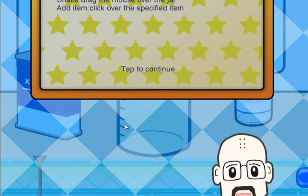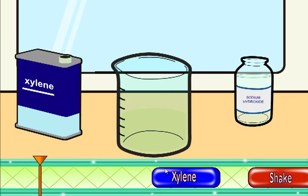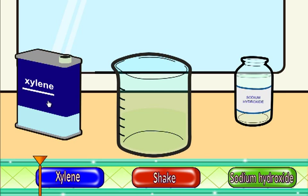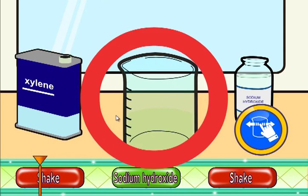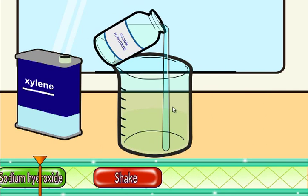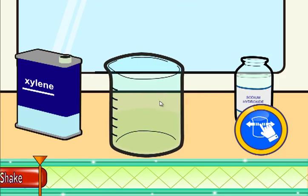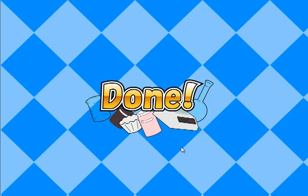Shake — drag the mouse over the thing. This game is a little teeny bit buggy. When I tried to play it before, a couple of images were missing, so the sodium hydroxide prompt did not work — it didn't show up, so I failed. That would just create inferior meth, and I did not create inferior meth, so I'll have nothing to do with that.